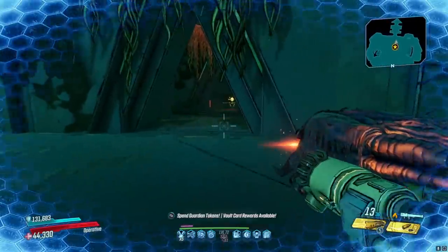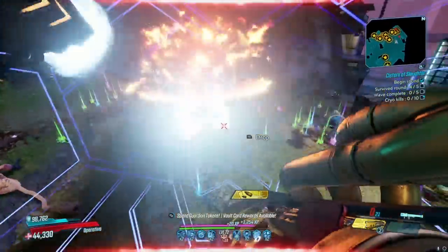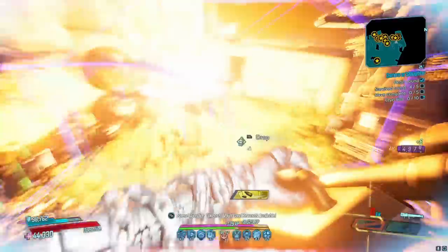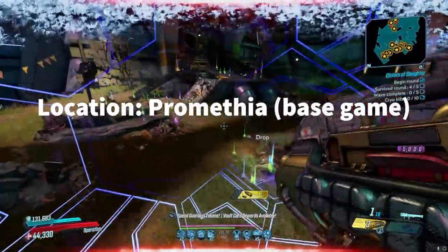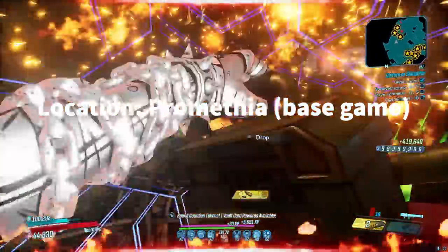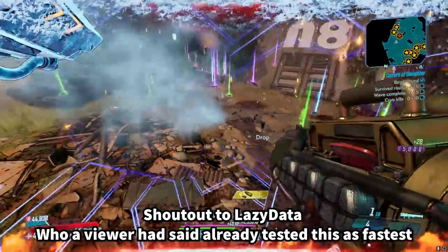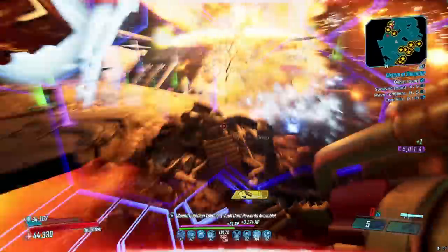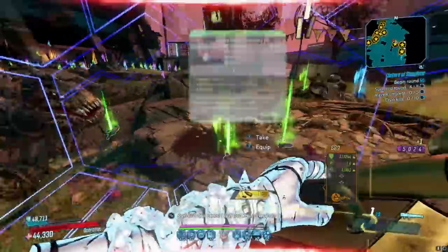Now let's talk about the absolute best iridium farm: the Cistern of Slaughter. The Cistern of Slaughter is so good because so many normal enemies spawn there. Badass enemies — which there are a ton of in Slaughter Shaft — aren't affected by this event. The Cistern of Slaughter has high normal enemy density, and you still get a 500-block of iridium after completing it, which is amazing. The 500 block is not affected by the event, but the enemies spawning in it are.